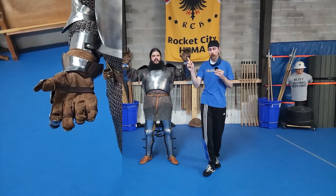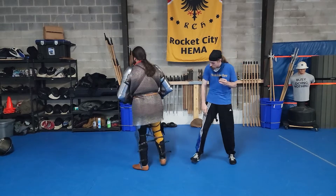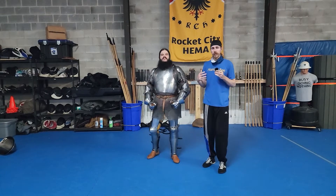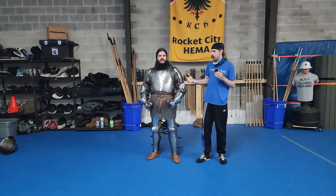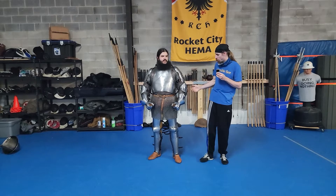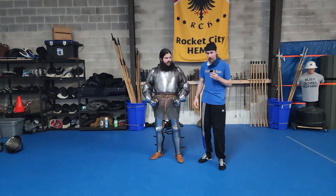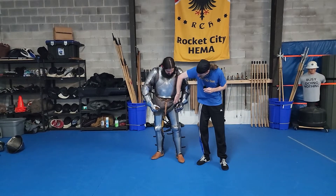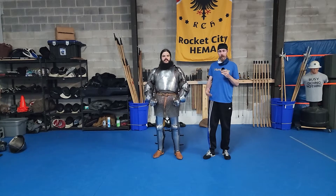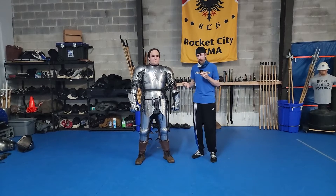We're not going to worry about sabatons — no one will be cutting at the feet. As a note on Steven right now, the palms of his hands are just cloth, the same as base level, so a thrust in there finishes him. The same is true on the back of his legs in riding harness — get a point in there and that's good. What you mostly want to see is good quality armor: not a lot of rust, everything secure and not falling off, everything fits decently. We don't want a huge gap between the mail and the cuisses. If it doesn't pass muster, it's because I'm worried about keeping you safe.